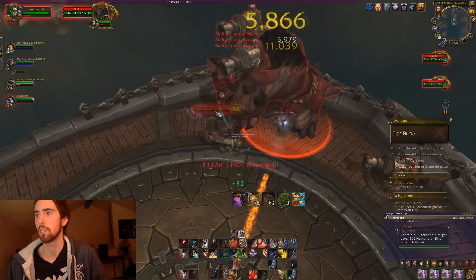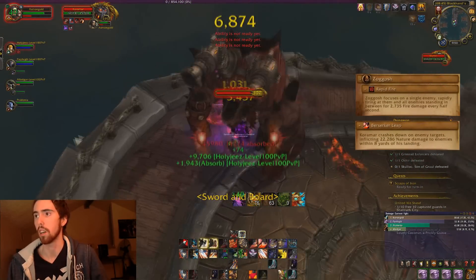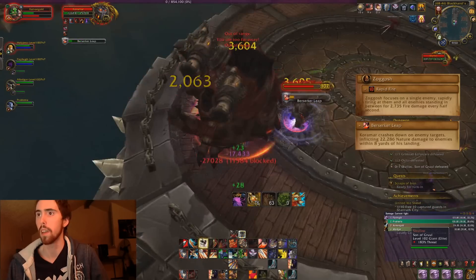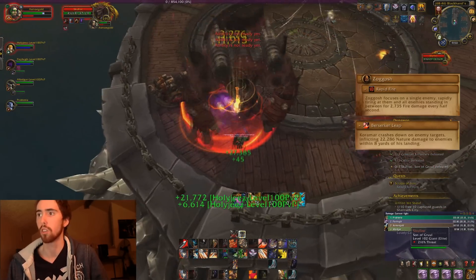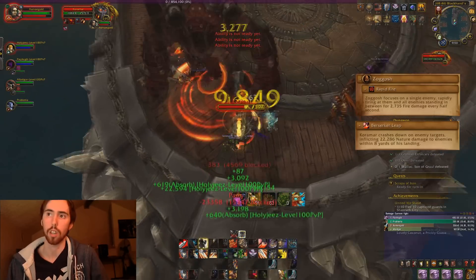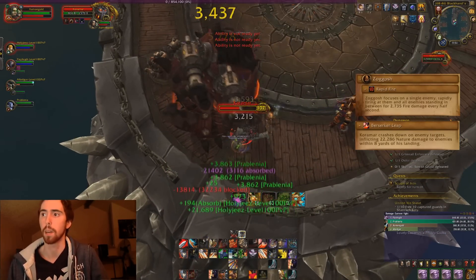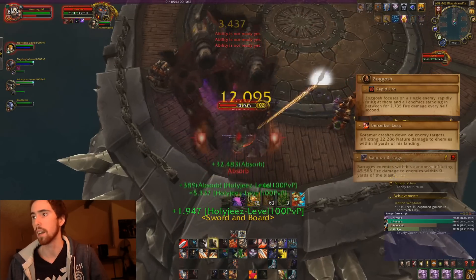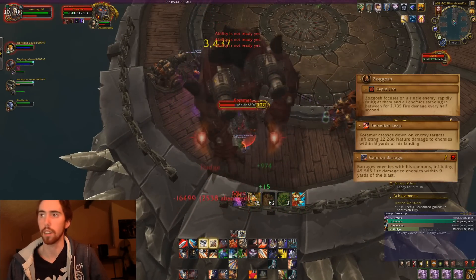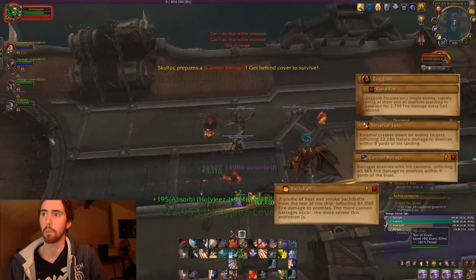The last boss is Skullop, and he's got Coromar and Zargosh with him. Coromar does a berserker leap onto people, dealing damage. Zargosh targets a random player and starts shooting projectiles at them — if you're being shot at by Zargosh, make sure you're not standing behind someone else or that person will get hit too. At a certain point, Skullop knocks everybody to the back of the room and starts casting Cannon Barrage.